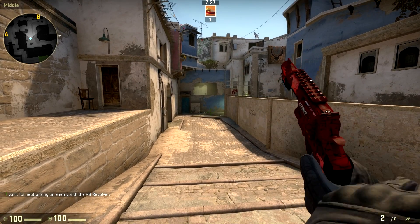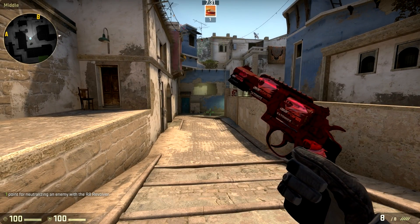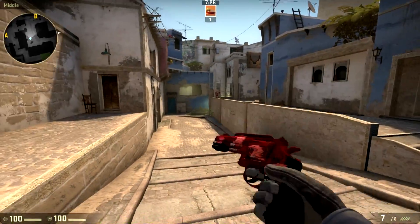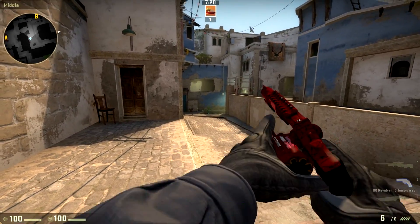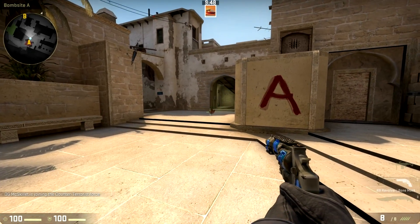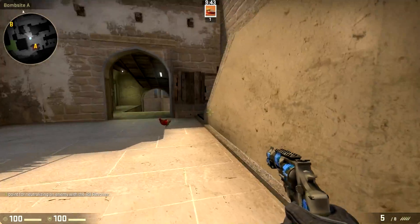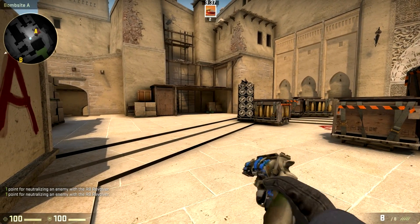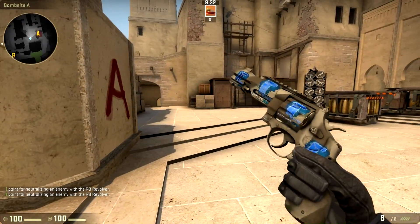Any of the combos I'm showing in this video are really impractical because they're so expensive — I just wanted to show these off because pretty much no one is going to put an iBUYPOWER holo on a revolver. But I would suggest putting stickers on the cylinder part because it's really cool how it switches. You could have two stickers there and that's probably the coolest and best place to put stickers on. Some of the other spots look a little weird, like in the front — not a big fan of the sticker there. But stickers on the cylinder, probably the best spot. I haven't seen any stickers that look bad there, and it kind of makes the gun look better.